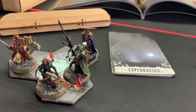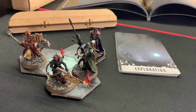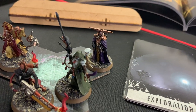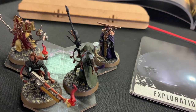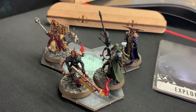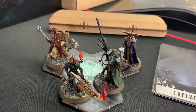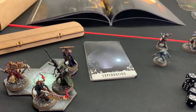Then we have Amalyn's Shadowguide. She's a Aeldari Ranger — our long-range sniper. And right there in the back, mysterious Imperial Navigator Esper Locarno, our support, debuffer, buffer character who will come into play with his Force Barrier and Mental Commands. I really enjoy playing this guy. I'll show you his Explorer card and tell you more about his abilities in just a moment.